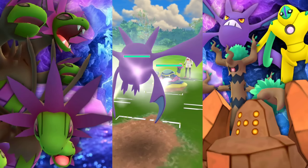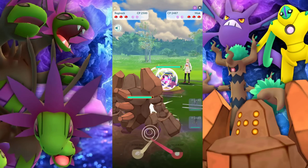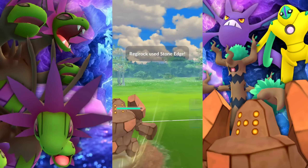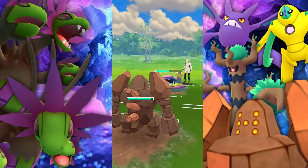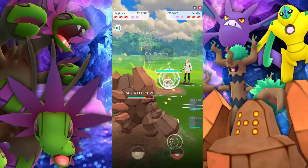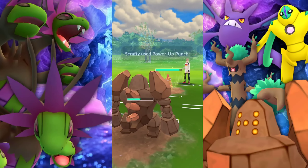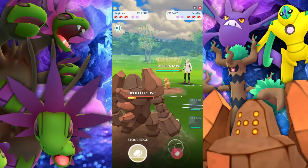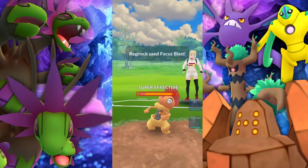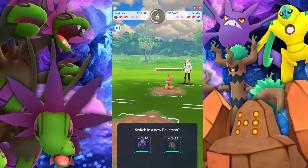Alright, next battle we're met with a Muk. This is not a great matchup, but we're going to go ahead and bring in Regirock right off the gate. It looks like they want to stay — we're going to go for the Stone Edge. This thing farms up so quick, it's incredible. They go for the Acid Spray, lowering our defense, and bring in a Scrafty. I'm thinking to myself, I want a top frag. If they let this go — there's no way — and they do. Okay, no problem. We just needed to bring that health down pretty low.